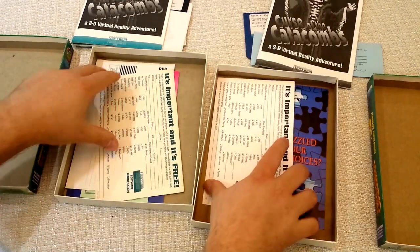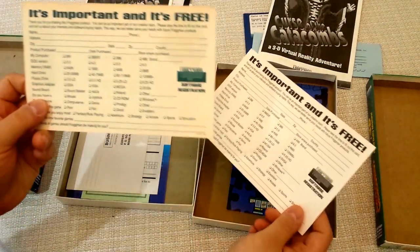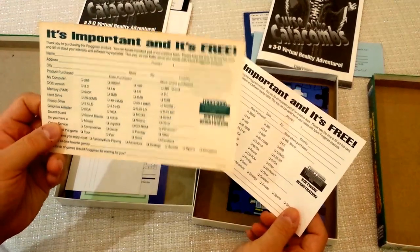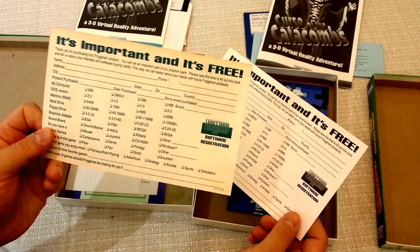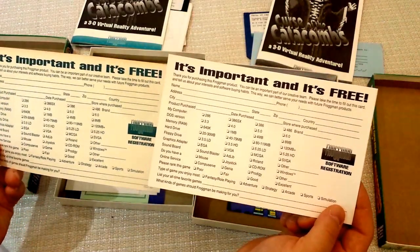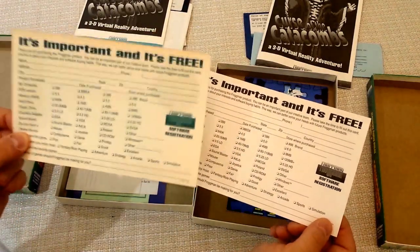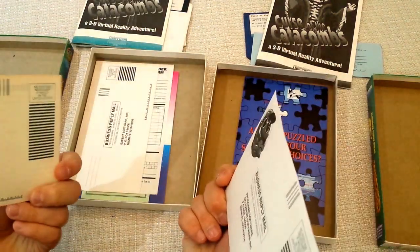That same color difference extends into the registration cards. One happens to be a little dirty, but you can see it's green — maybe it was white at one point and now it's beige. The other is just plain black and white. So there's some reduction in quality over time, and again that implies one is earlier and one is later.